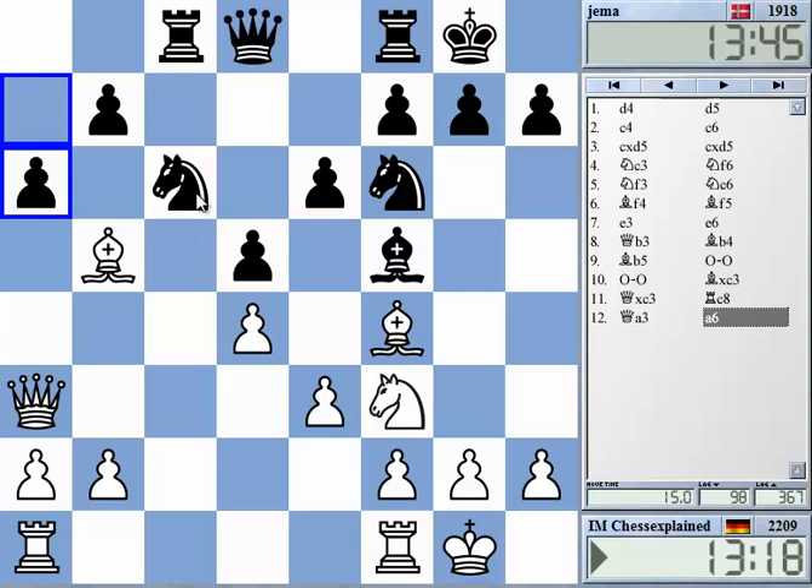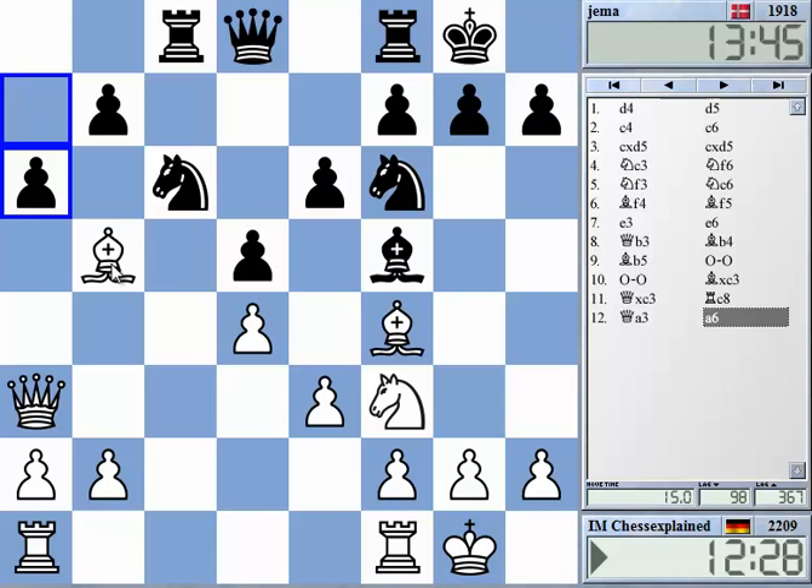a6. The question is, does it make any sense to preserve this bishop? A move like Be2 — I'm not sure. On Be2, he might play something like Bg4. Maybe I just want to take on c6, trying to be a bit quicker on the c-file. I'll try that. And Rfc1 the next move.